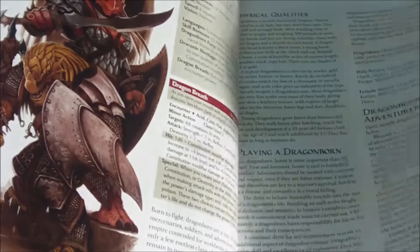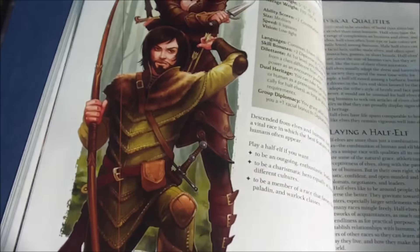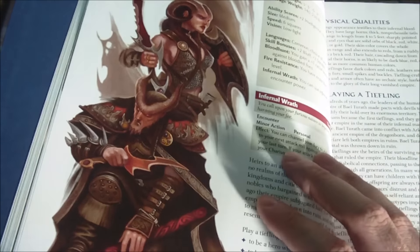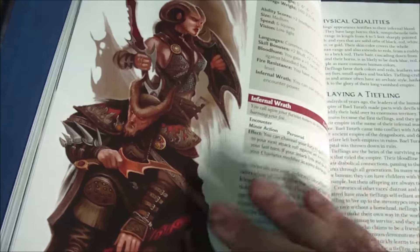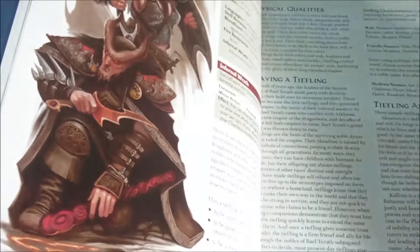Races carried over from previous editions included Dwarves, Eladrin (sort of the High Elf version for 4th edition), Elves (traditional Wood Elves), Half-Elf, Halfling, and Human. New races introduced were the Tiefling, which was a carryover from 3.5 where it had become more popular and was now a full player character race, and the Dragonborn, a draconic humanoid almost like the Half-Dragon template but more stripped down, also drawn from its popularity in 3.5.